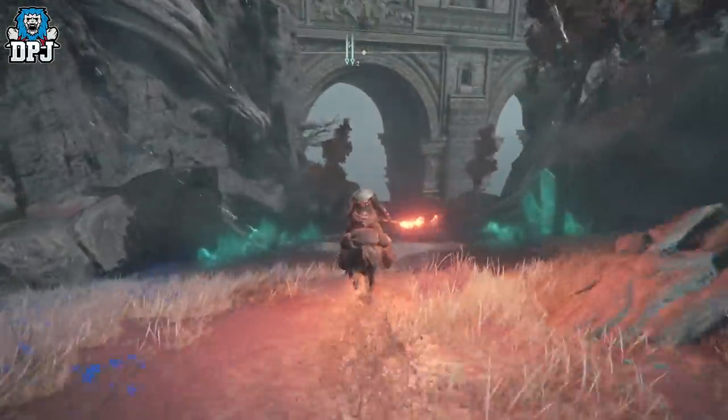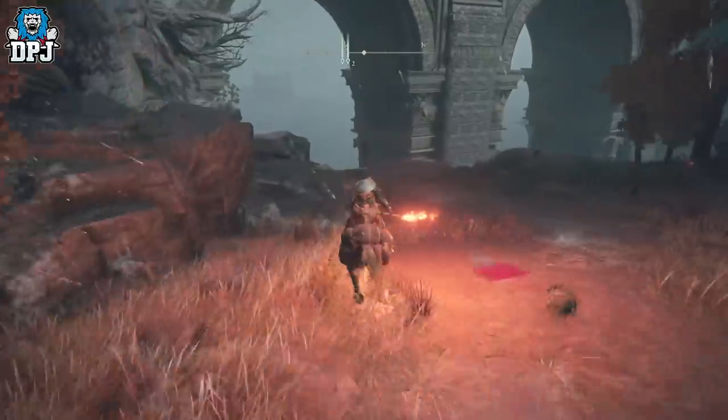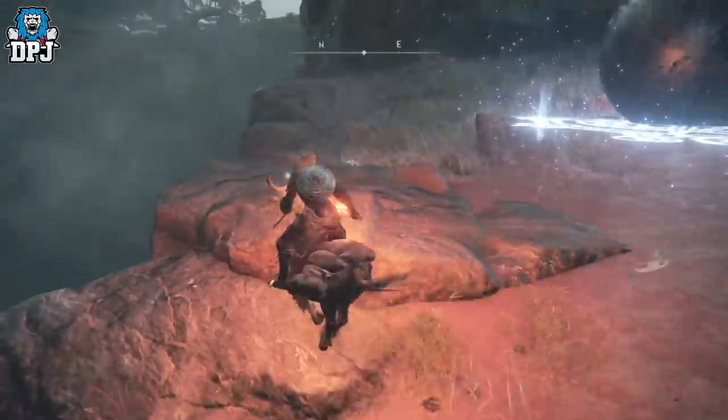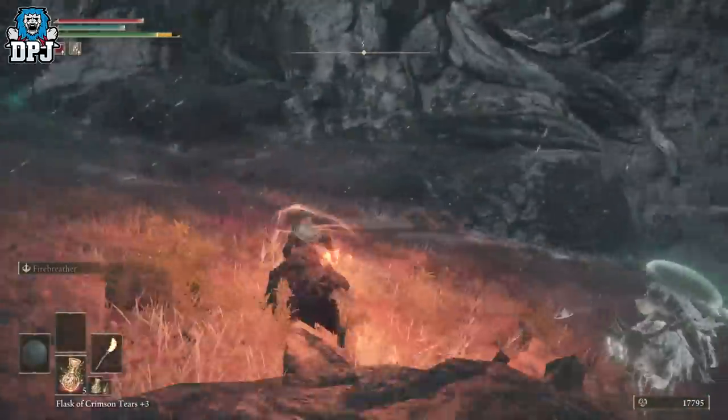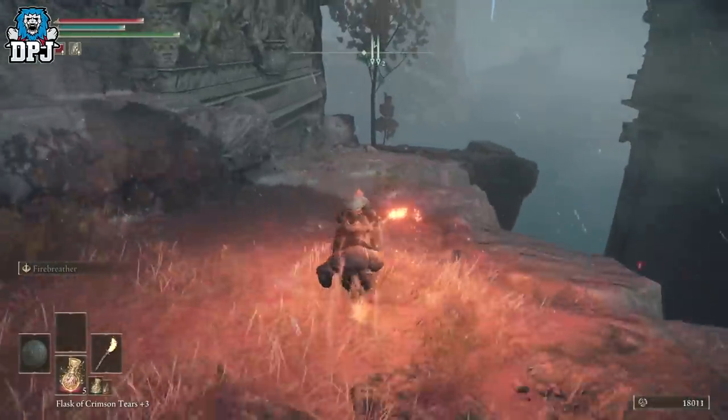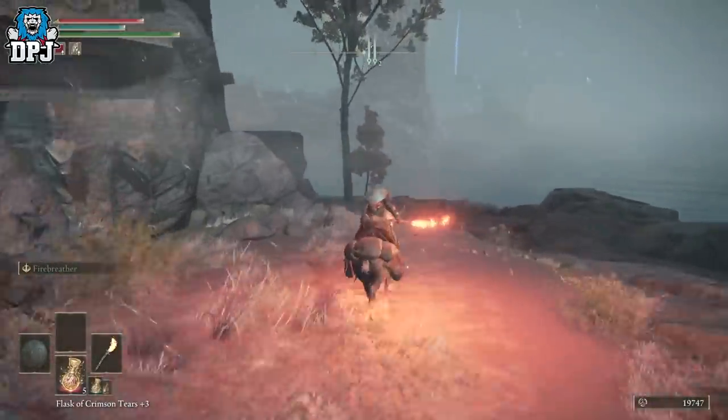Once you are here, run down this hill as I do on screen. The first boulder will spawn right here — you need to stand near the cliff so it rolls at you, then just dodge out of the way. In doing this you will earn two thousand runes. It is that simple.